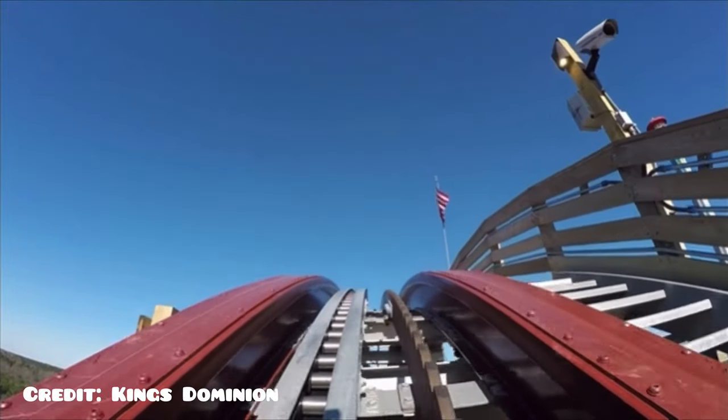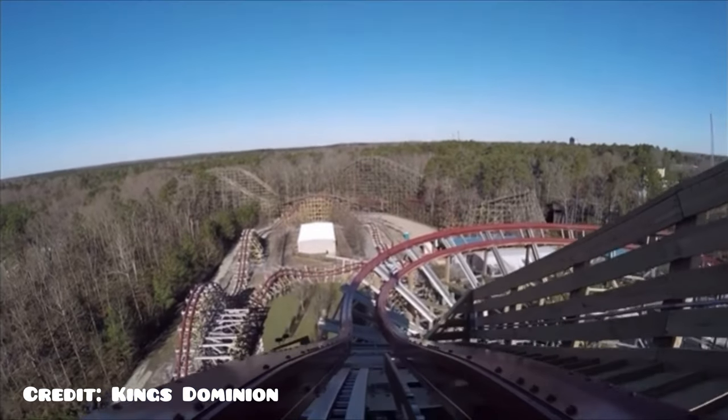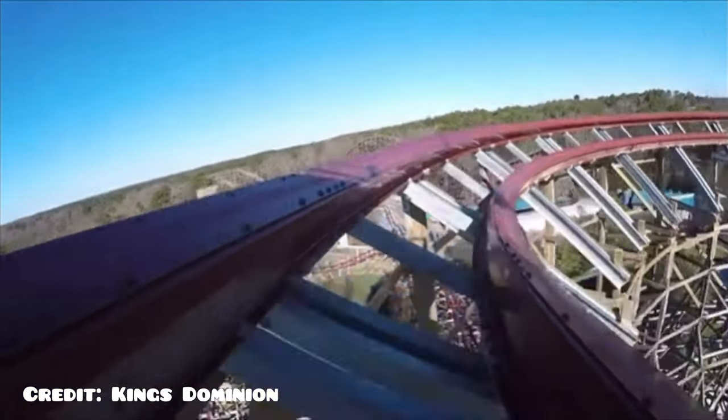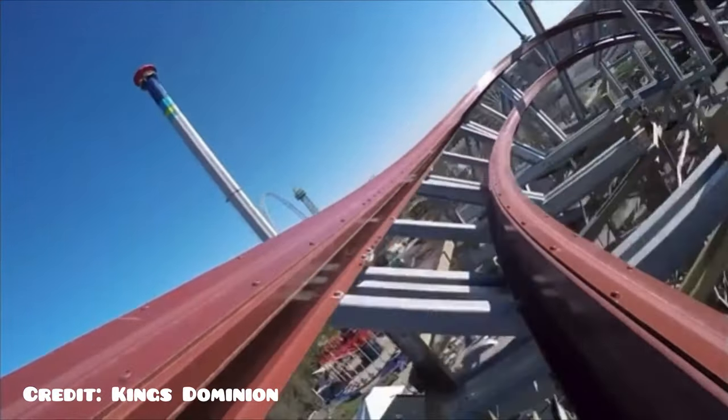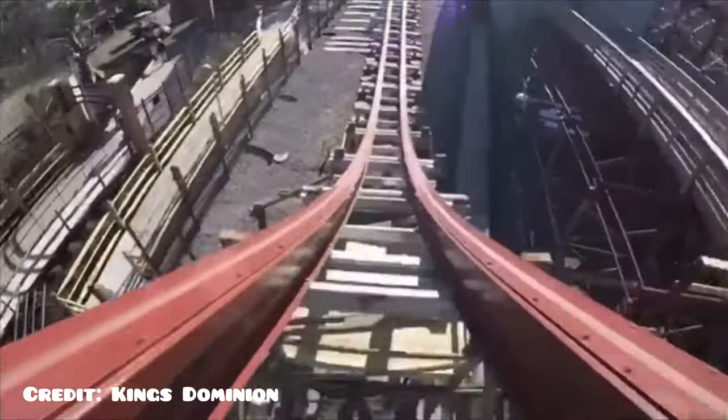Anyway, once you get to the top of the lift hill, you are going to have an amazing view of the worst roller coaster in the park, Grizzly. And then you are going to take a right-hand turn into the barrel roll down drop. This barrel roll drop is one I do not like as much as Storm Chaser.